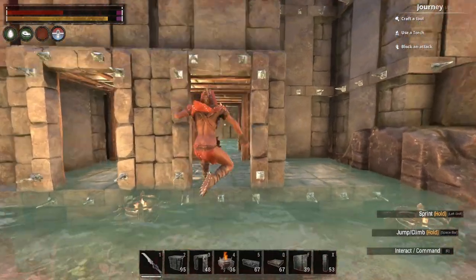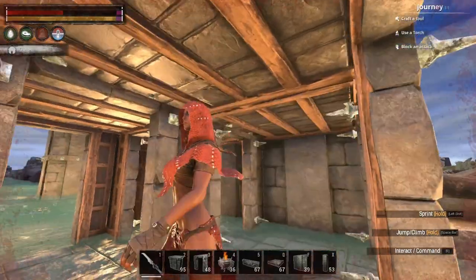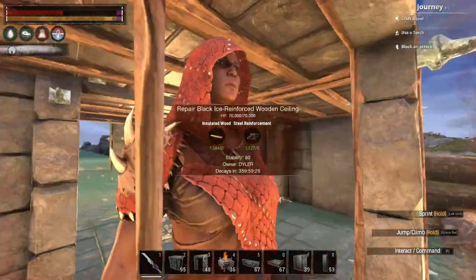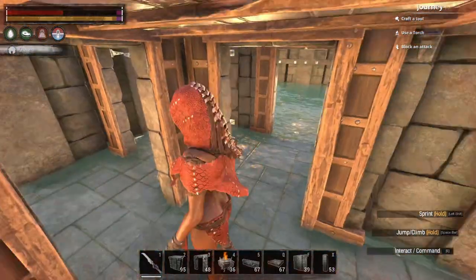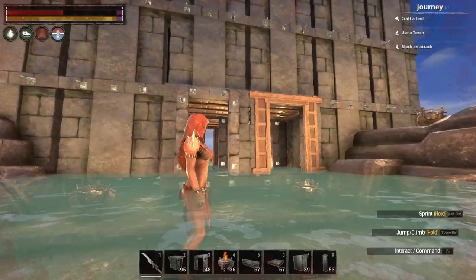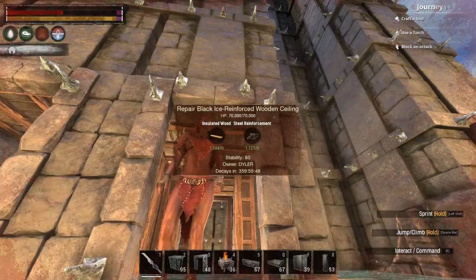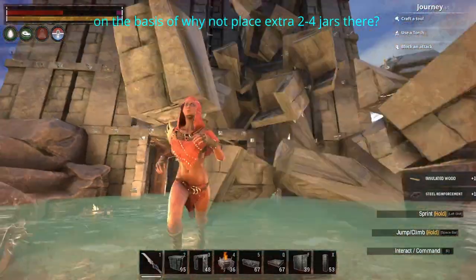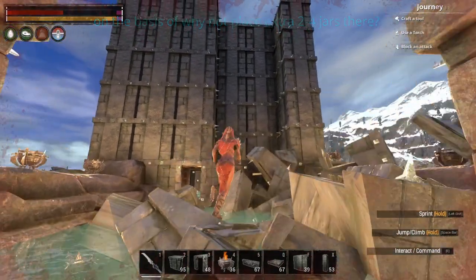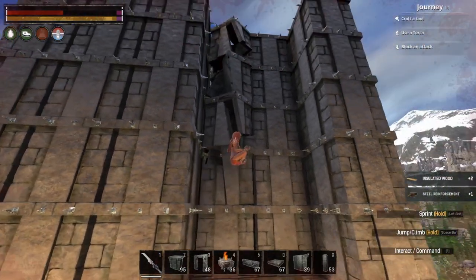If I start bombing on the bottom, and this is a tunnel, there's a huge chance that some ceilings are going to be destroyed. So if you have three or four doorways and your base has foundations stacked on top of each other, there's a high chance I'll destroy one of the ceilings while bombing and be able to enter your base from above. So it's not a good technique.